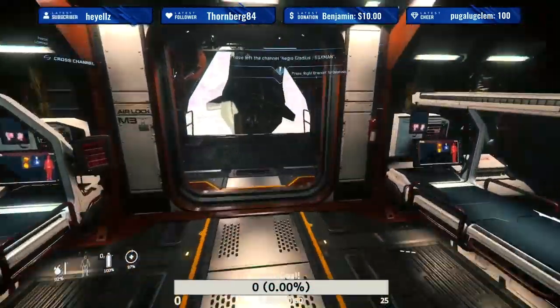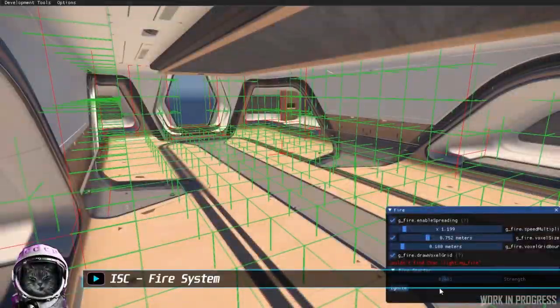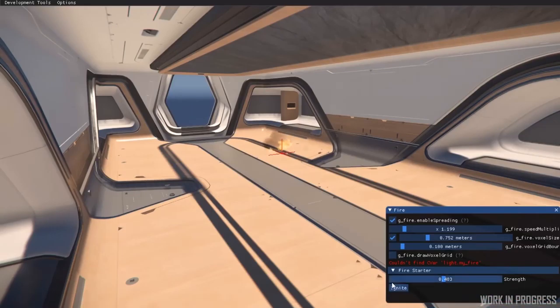In other fire-related news, the VFX team has also been creating the test bed for a voxel-based fire system, seen here in a very early simple implementation designed for prototyping.